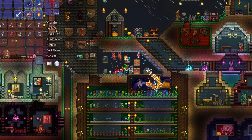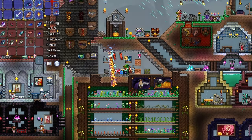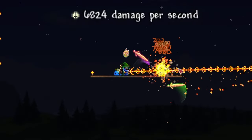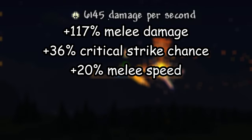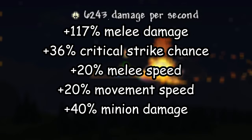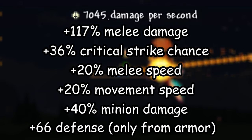Lastly, number 4: use the right potions. The wrath and rage potions will increase your damage and critical strike chance by another 10% each. A summoning potion will also help with an extra minion slot. And that's it — in total you'll be getting 117% melee damage increase, 36% crit strike chance increase, 20% melee speed increase, 20% movement speed increase, a 40% minion damage increase, and 66 defense from the armor alone, which is right near the full beetle armor's defense of either 61 or 73.